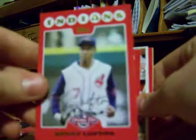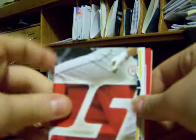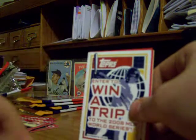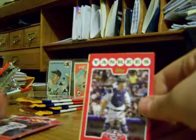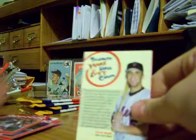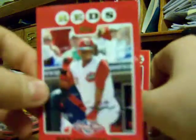Kenny Lofton. Another Mike Piazza — I think I got like 5 of those. And the bottom of another puzzle piece of Alex Rios. Carlos Beltran, Jorge Posada. I didn't buy the blaster boxes because they're not really worth getting anyway — they don't really give you anything. Here's Ken Griffey Jr. — that's a nice card.